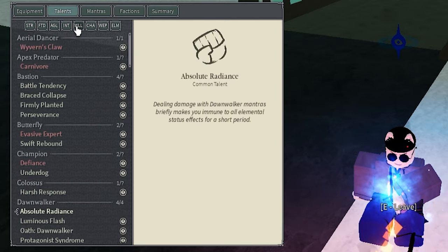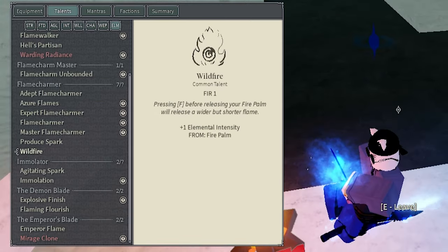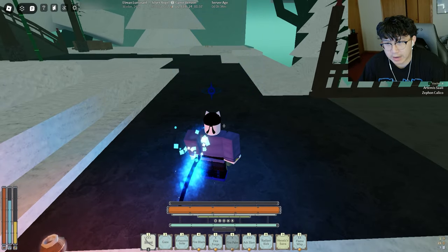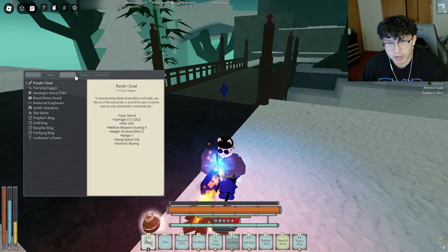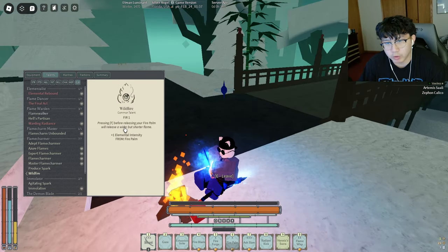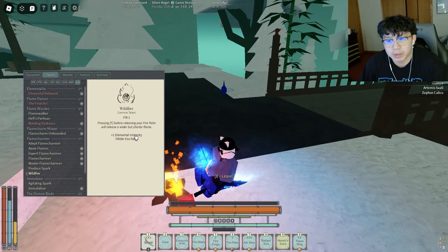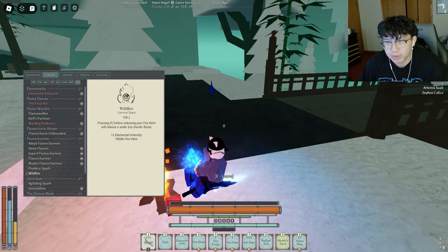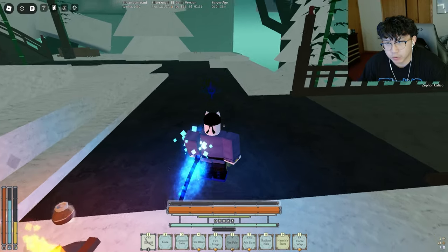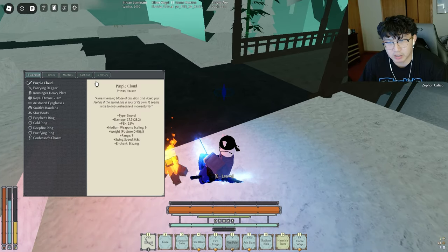Fire Palm — you only need one perfect lens on it with bloodless. If you have the talent Wildfire, it's a very important talent for Fire Palm. Look at the range of one perfect lens Wildfire Fire Palm — it's big. People read the talent and think it only works when you press F2, but actually it also makes your base Fire Palm have more range without pressing F.